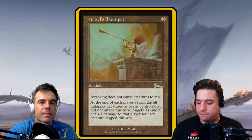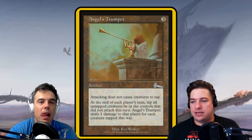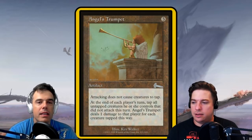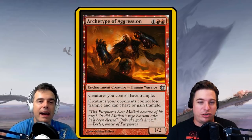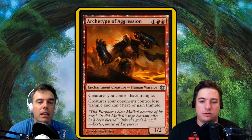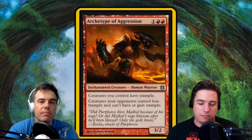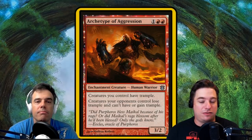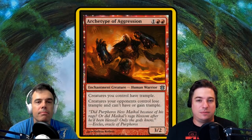It is time for the three stars of the deck. Number three — this is one Sean suggested, and it is very solid in the deck — Archetype of Aggression: one red, red for a 3/2 enchantment creature. Creatures you control have trample, and creatures your opponents control lose trample and can't have or gain trample. Giving the big hunted monsters and your Thantus trample is amazing, and cutting off your opponents' trample so that you now have easy chump blocks if you do end up blocking. This card does a ton of work in this deck.